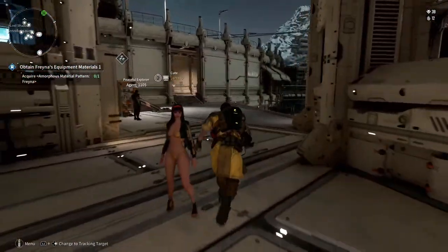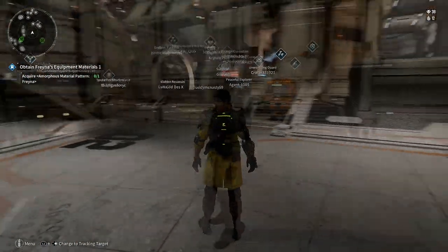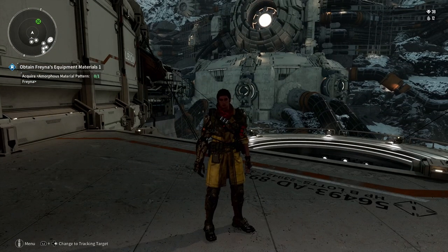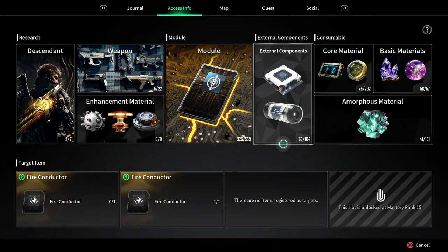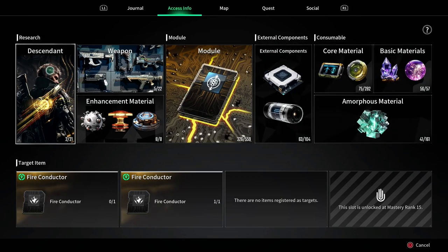Now let's say you're in a mission or hanging out at the outpost and you want to remember what materials you need or where to go to get them. If you go to your main map and go to Access Info, it gives you pretty much everything you need to find a material and where it is. In this case we'll start with the research descendant.